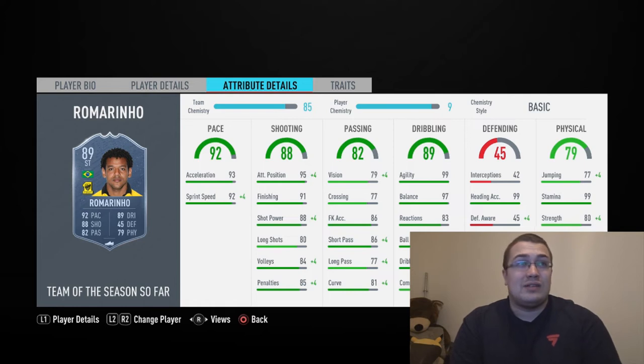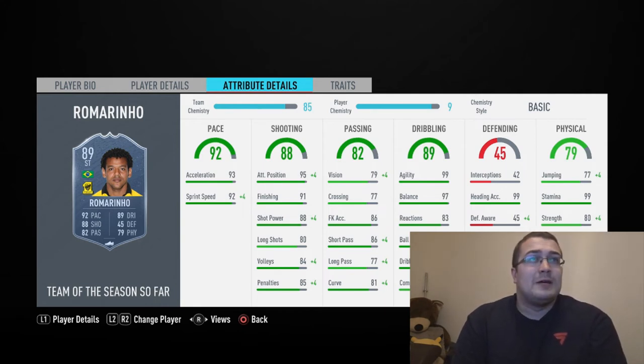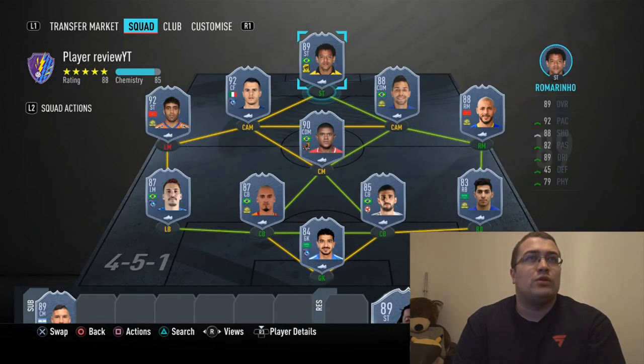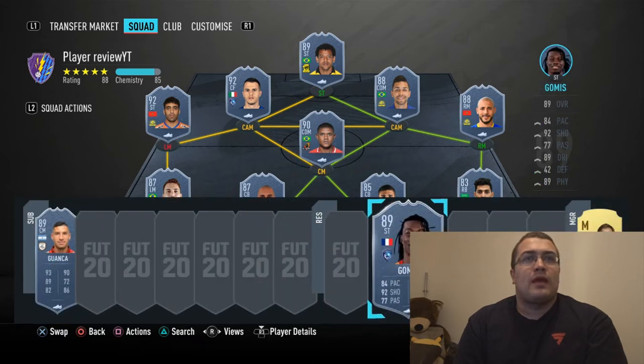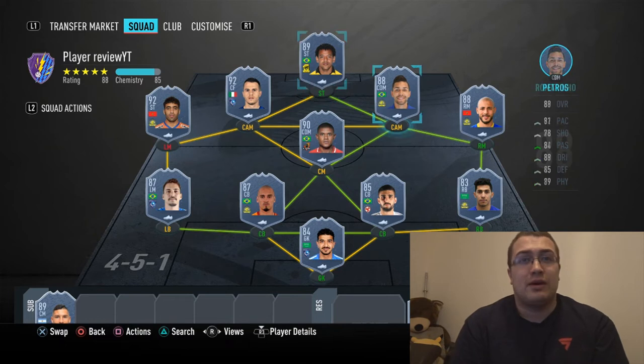Agility 99, 97 balance, 83 reactions - that's perfectly fine. Ball control 95, 98/89 without the chemistry. Basic dribbling is 94 on basics. So there's plenty of things you can put on him - I'd probably put a Sniper on him just to get his shooting even better.